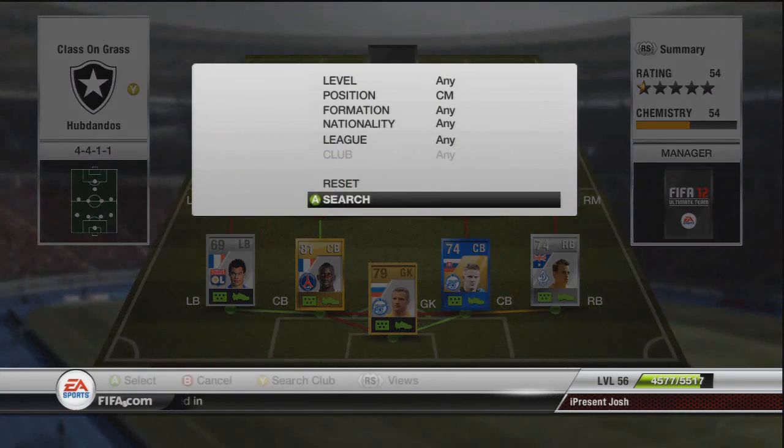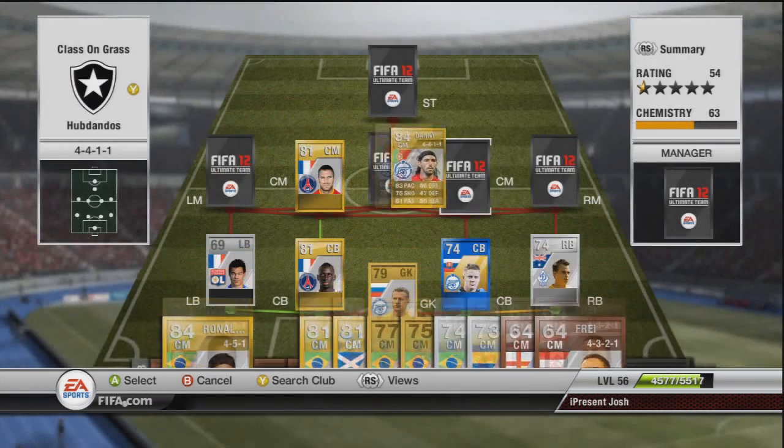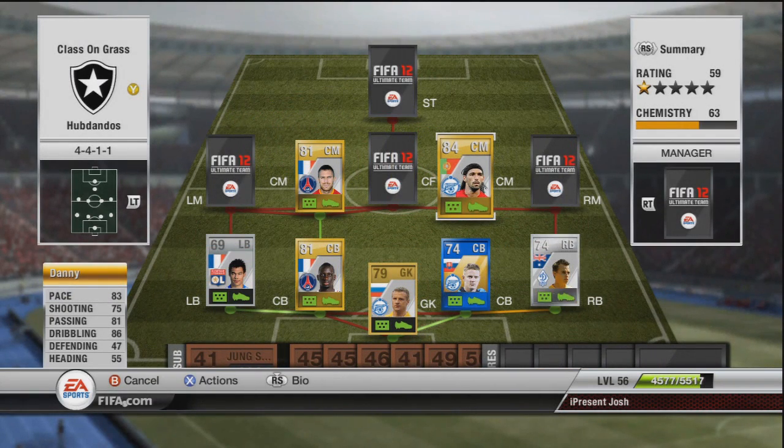Moving on to the centre mid to link with Huberkan, we have Danny — not in form again to keep it cheap. 83 pace, 75 shot, 81 passing, 86 dribbling — absolute tank of a player. He's got an amazing long shot, 5-star skills, costing around about 5,400 coins in centre mid. He's got the leader trait, the arguably officials trait, flare trait and playmaker trait.